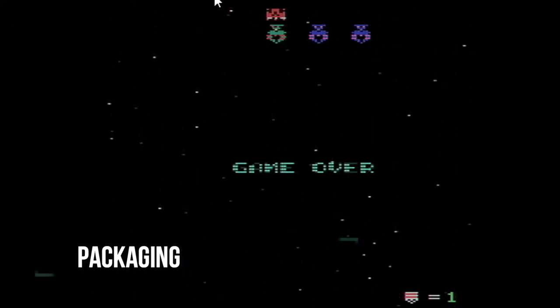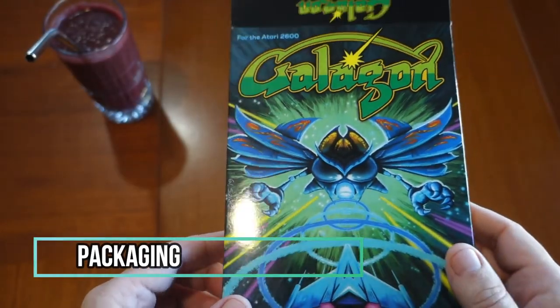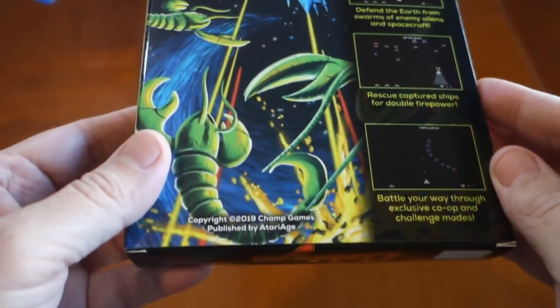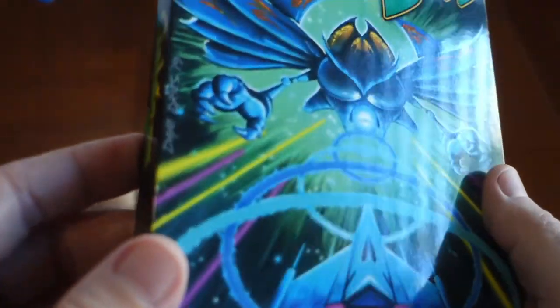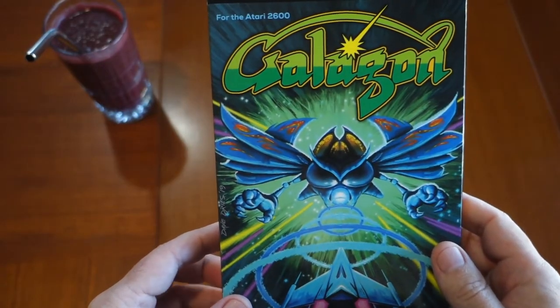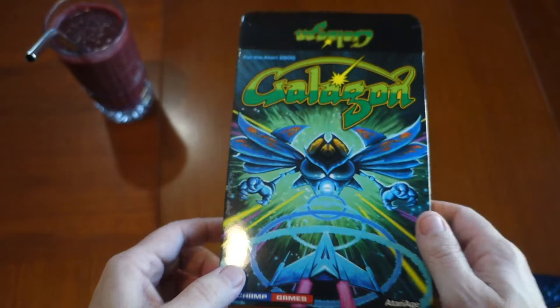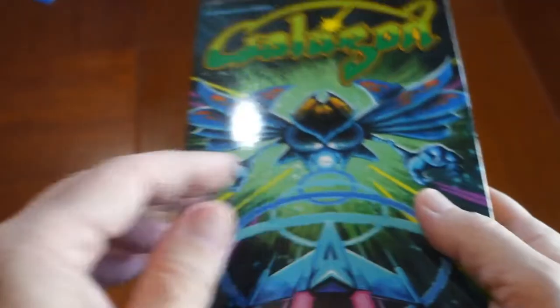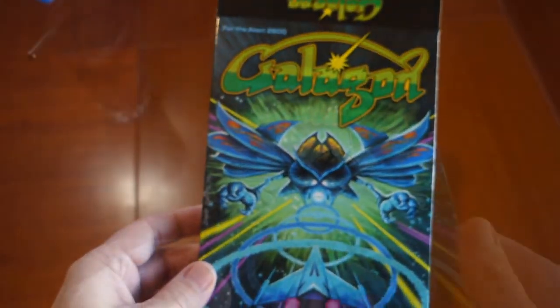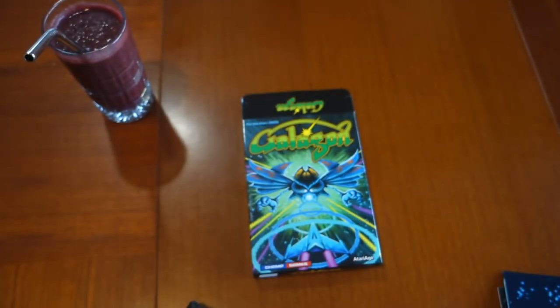The packaging for Galagon is out of this world. The front box artwork depicts one of the enemy flagships with your ship captured within the tractor beam. You can make out intricate details of the enemy such as the color of its wings, eyes, and claws. Your ship is detailed nicely at the bottom center along with pink exhaust. The game's name is displayed in a large, bold, two-tone green font at the top of the box. Champ Games is at the bottom left, Atari Age at the bottom right, and the artist's signature, Dave Dries, is shown on the left edge of the box.